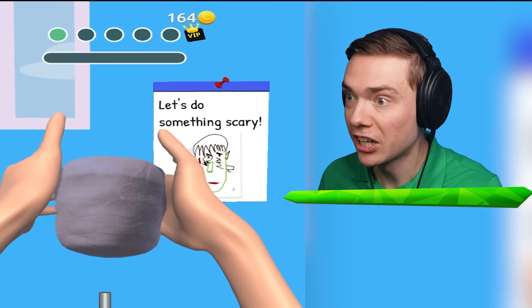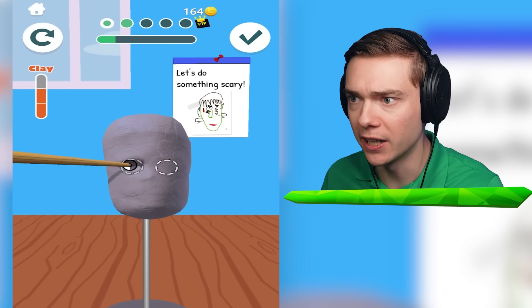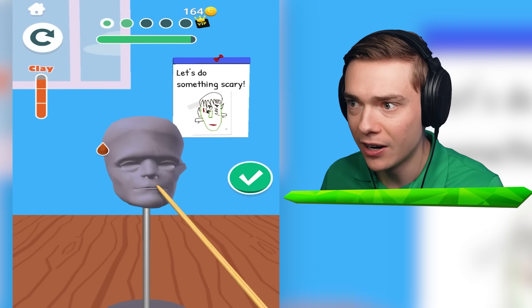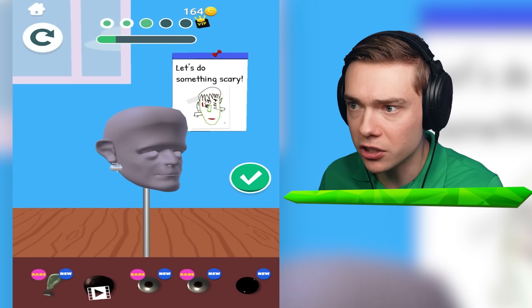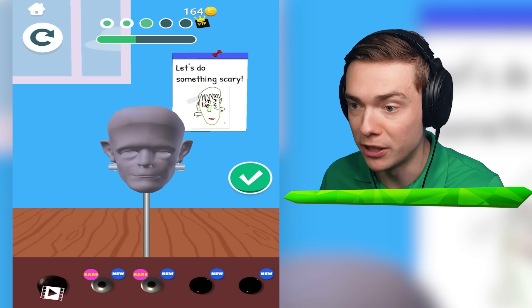Mystery Sculpture - it says let's do something scary. I have a very dark piece of clay over here, and this is the first of the secret sculptures that we can do. This is really cool. I think it's going to be Frankenstein's monster - rare new ears. He's got bolts. I'm pretty sure this is going to be Frankenstein's monster. That would be so cool.